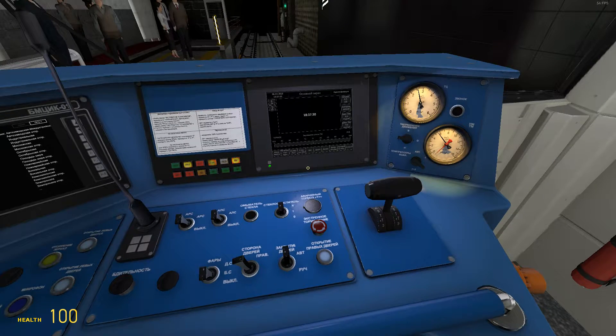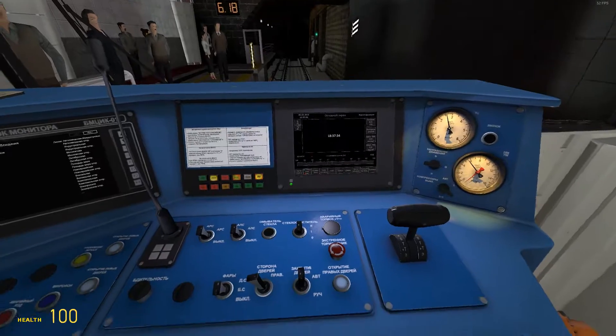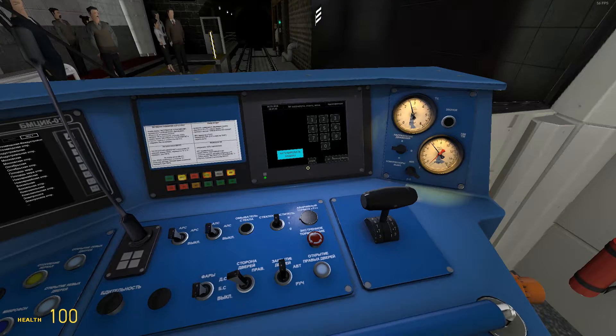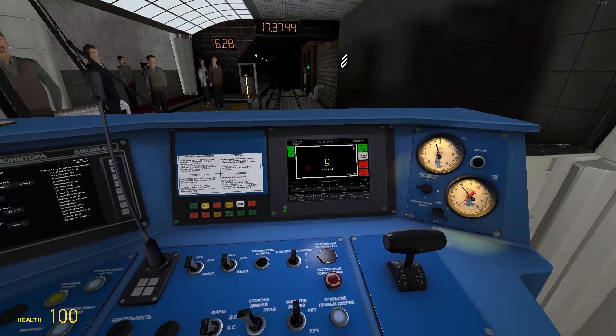Sometimes there are addons causing the issue. So first, click on this monitor — here's the first. You click the second one, then click this button which means something like 'activate cabin.' Then press OK. Now you should see this screen.